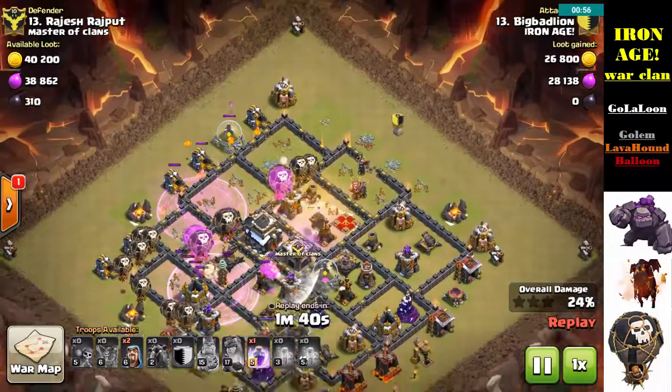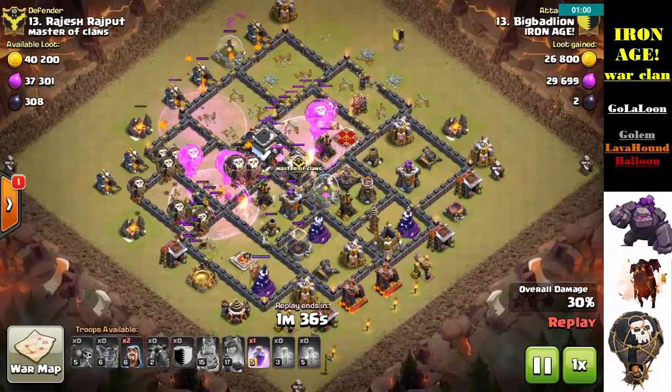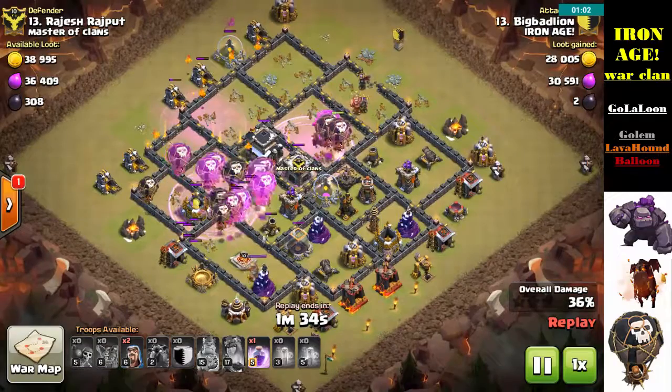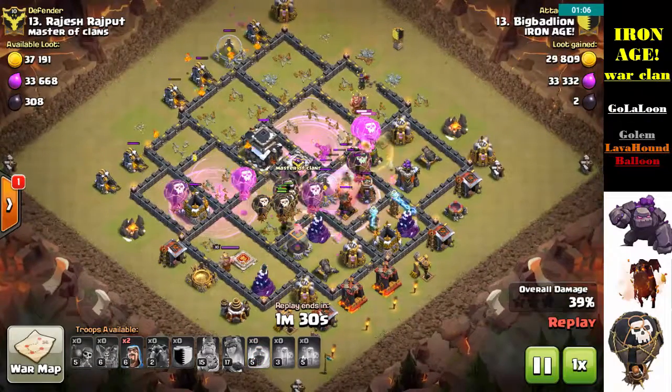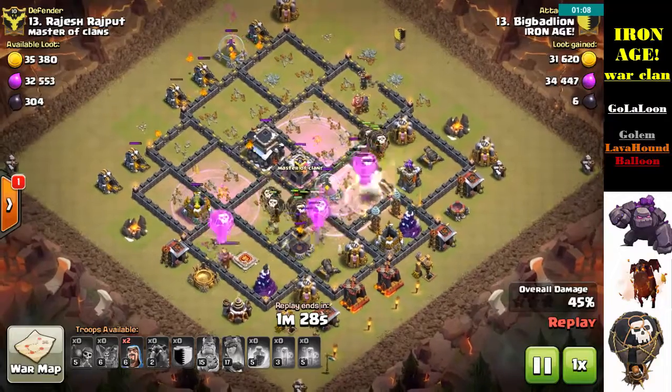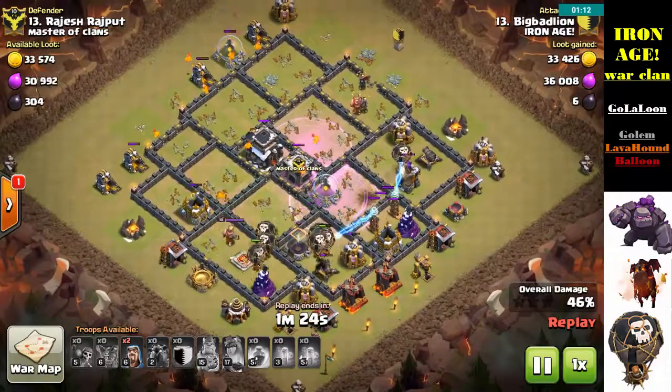When you drop your Rage Spells with this style of attack, make sure you're leading all of your balloons and Hounds through the entire duration of that Rage. Give them the benefit of staying in that Rage as long as possible. Those Lava Hounds and Pups do a tremendous amount of damage, especially when they're Raged.